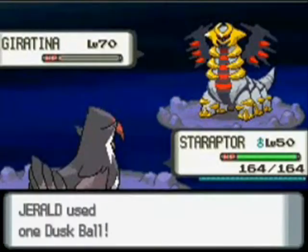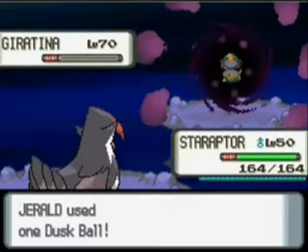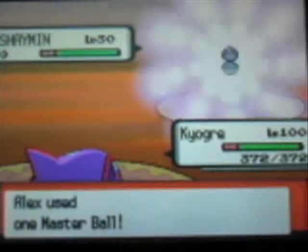After you beat the game, you can go to Turnback Cave and catch Giratina, and at Flower Pass you can catch Shaymin.